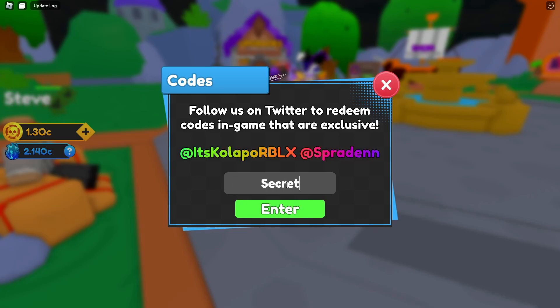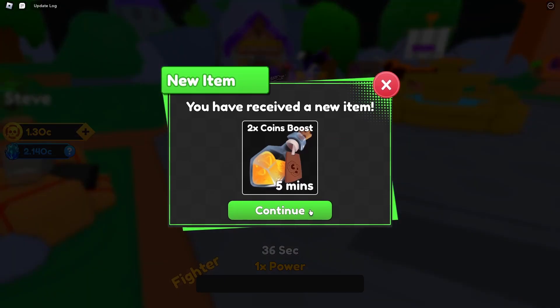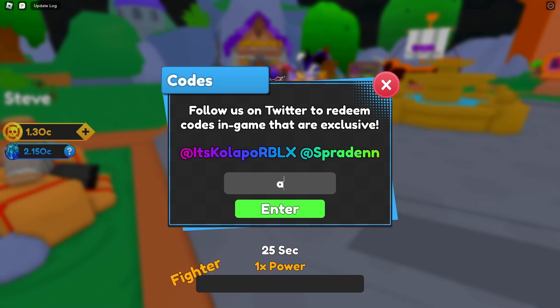Next one we have is 'secret boom.' Then the next code is 'oats' with a Z at the end, which gives a two times coin boost. We also have 'egg master,' 'essence,' and 'a send.'